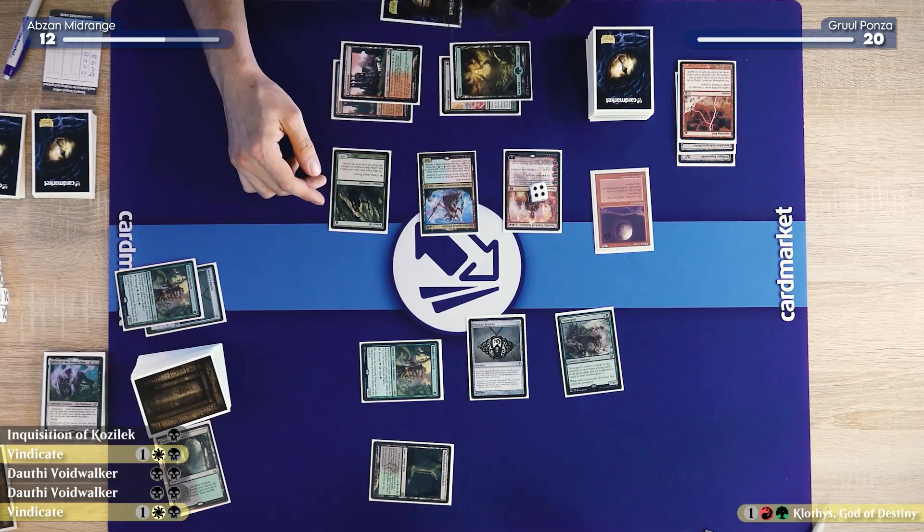I'm really inclined to just destroy the Hierarch here to prevent him from having any mana source and just prevent him from playing any spells for the rest of the game. Then he could attack down with Tarmogoyf, I could swing back. But I don't have any gas in hand, and if he topdecks a few lands he could just crawl back into this. So I think if I kill the Tarmogoyf, I can finally put on enough pressure.